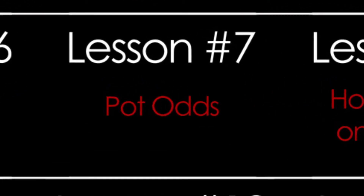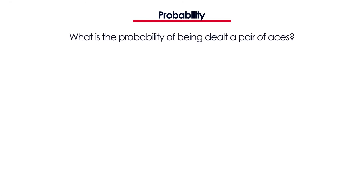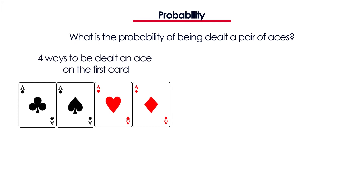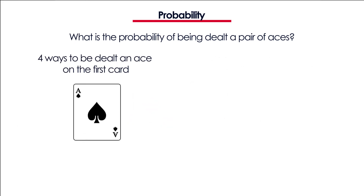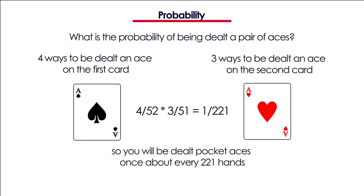In lesson number 7 you will learn about pot odds. You will learn what these are and how to use them to your advantage. You will also learn an easy way of calculating the pot odds. For example, the probability of being dealt a pair of aces is 4/52 times 3/51, which is 1/221. So you will be dealt pocket aces roughly every 221 hands, and the probability is the same for every pocket pair.